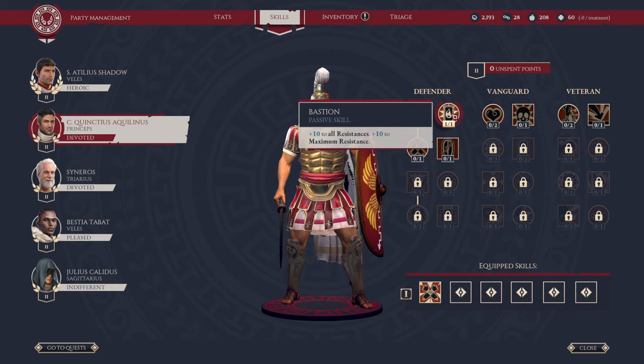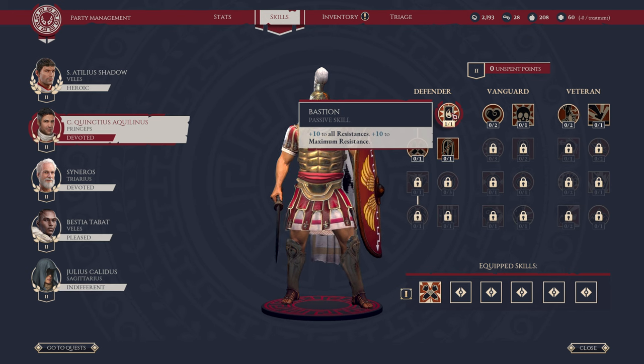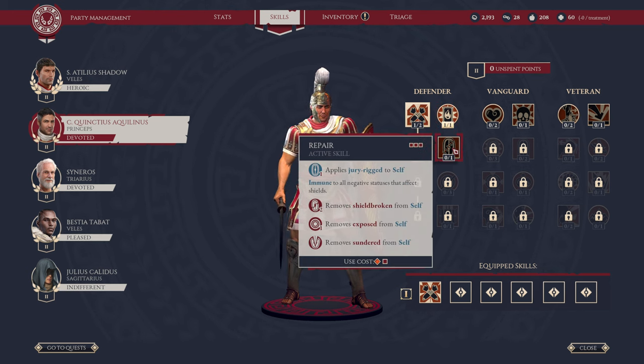Next, we have Bastion. This gives plus 10 resistance and plus 10 maximum resistance, which effectively reduces the ability for enemy characters to apply negative status effects or debuffs to you. From there, we have an active skill limited to three uses per engagement — Jerry Rig — which negates status effects such as Shield Broken, Exposed, and Sundered. This is really critical because enemies will use Pylum to try to break or remove your Shield Stacks. If your Shield's Broken, Exposed, or Sundered, it inhibits your ability to replenish your shield. So if you're going for a shield-heavy tank character, this is a go-to pick.